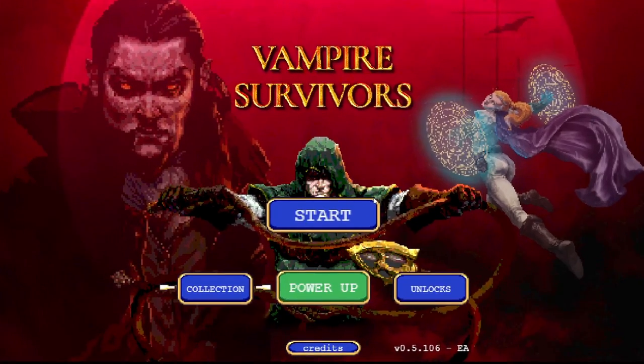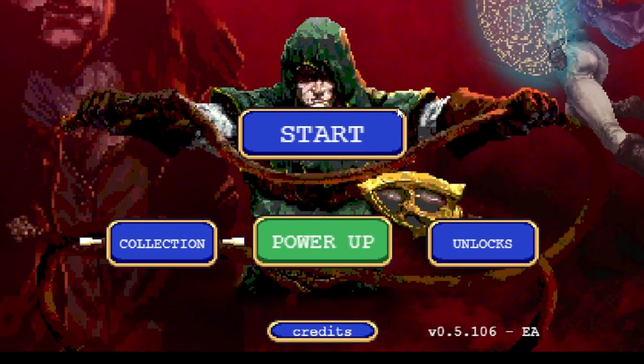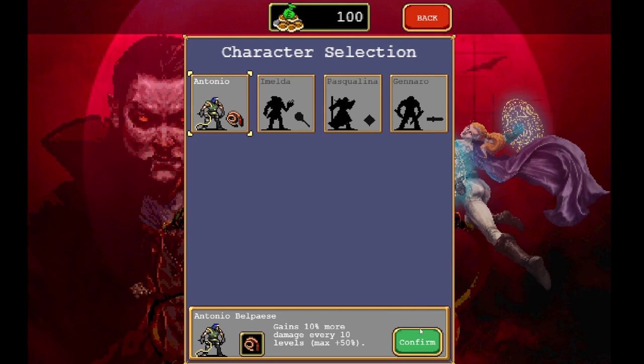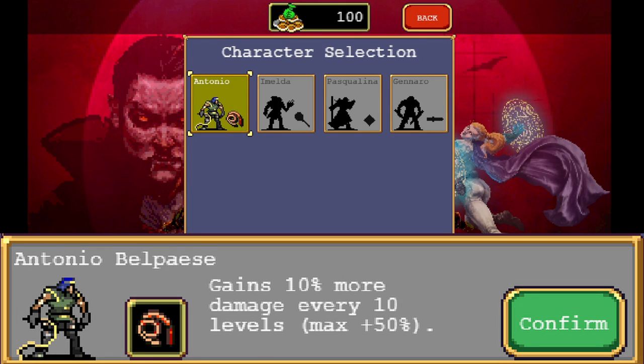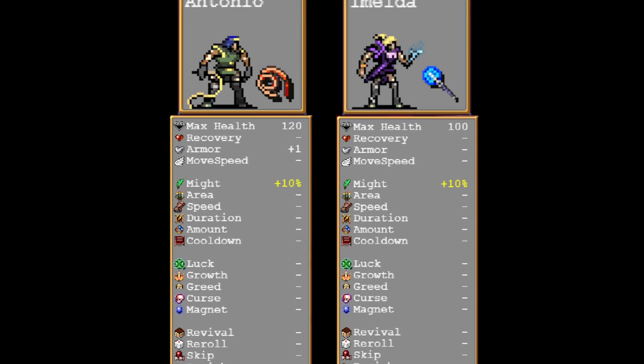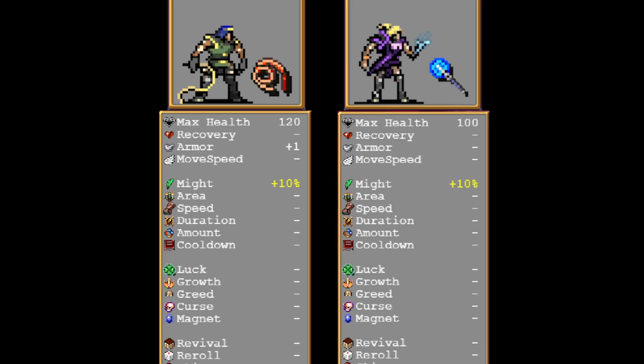Now that your first run is out of the way, spend any coins you've earned in the power-up menu. I recommend getting a few ranks of Might if you can afford it. For your character, I recommend sticking with Antonio for your first few runs — damage wins games. Antonio also starts with extra health and armor, making him a bit more durable.